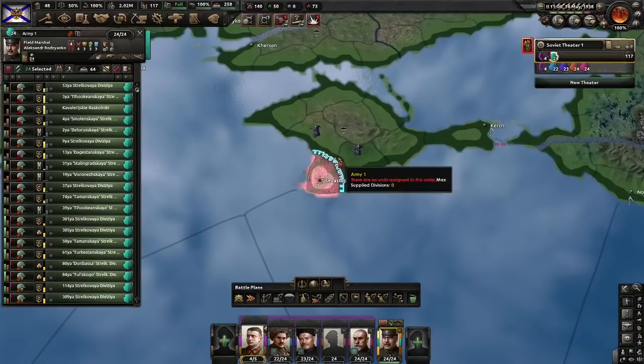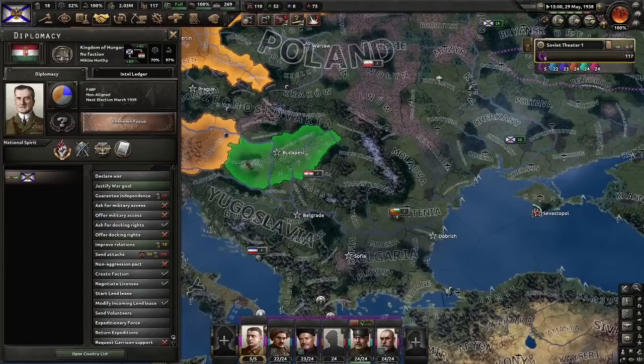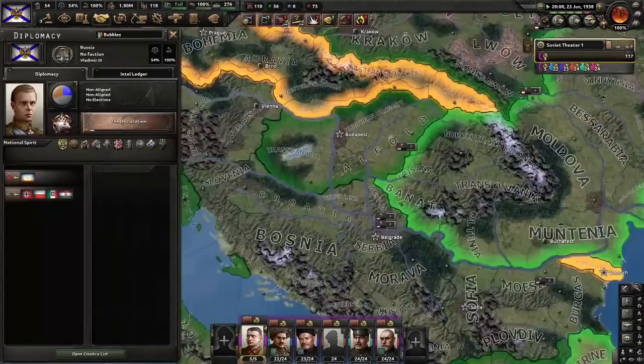We've destroyed all of their units. Main benefit — they can stop destroying my units on supply. I can now send pretty much all of them away. We've pretty much solved our deficit in weapons, but any bonuses we can get will definitely be useful, so we'll keep doing this for a while. Let's do the declaration. Main benefit of this: 10% division recovery rate. I told you I'm a massive fan of the division recovery rate.